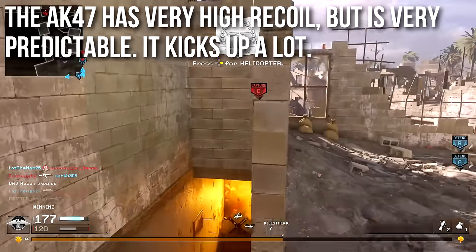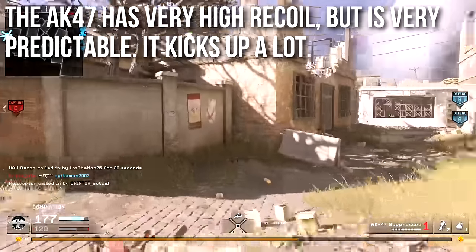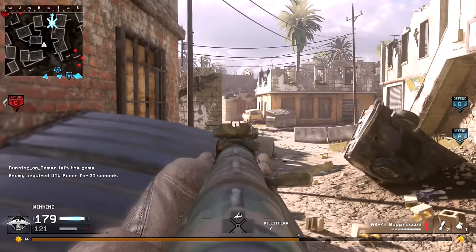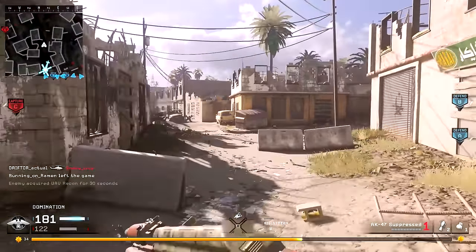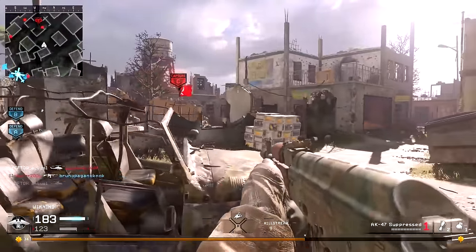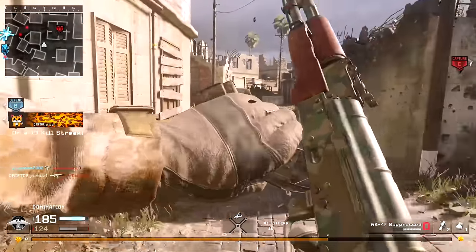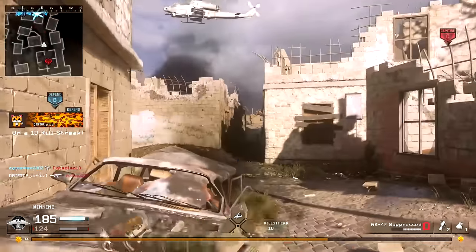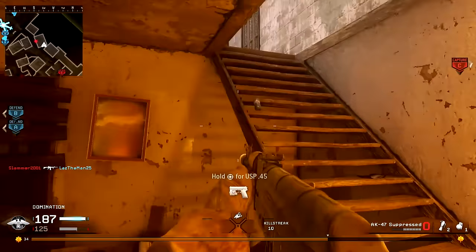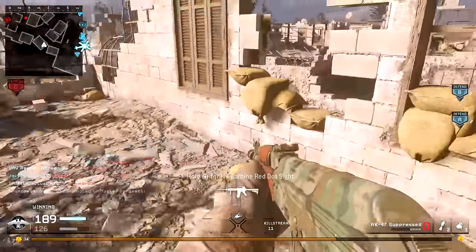The AK-47 has a fair amount of recoil to get used to — I'm going to classify it as very high recoil. It's not the highest in the game, but it kicks pretty bad. One saving grace is that the recoil is predictable — it's mostly vertical and doesn't kick or wobble to the sides too much. I personally find it easy to control and easy to master, and most of you will too. Instead of holding down the trigger, a small burst will be much more effective at range.